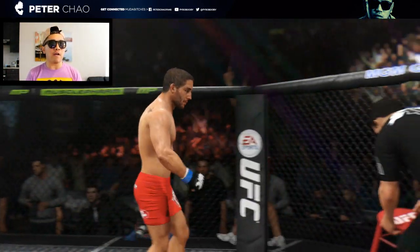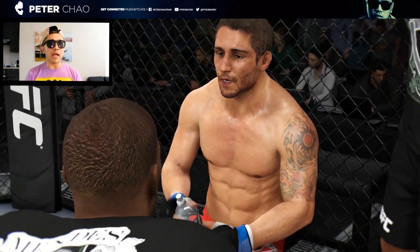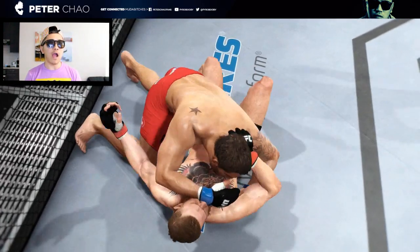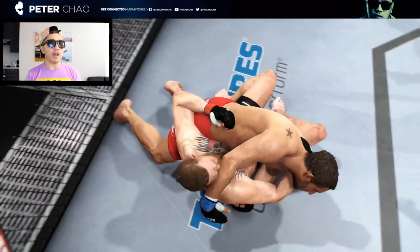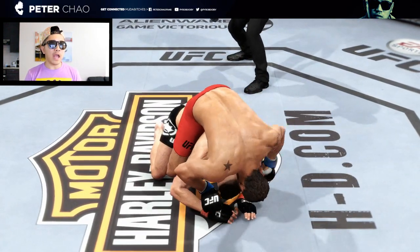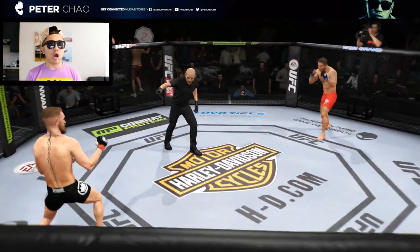McGregor fighting for his life here. McGregor with a huge right hand to knock Mendes for a loop — but it was this very technical grounded round by Mendes in the last half of the first round that really gave him the advantage. McGregor desperately trying to get out, and he finally slips out. Round number two about to start right now — Mendes definitely won that round.